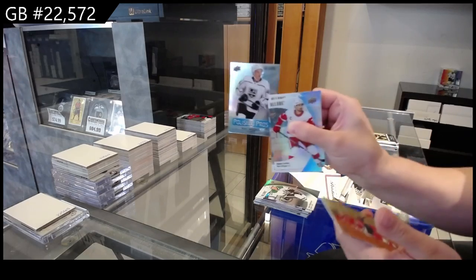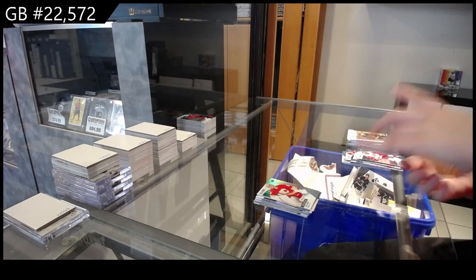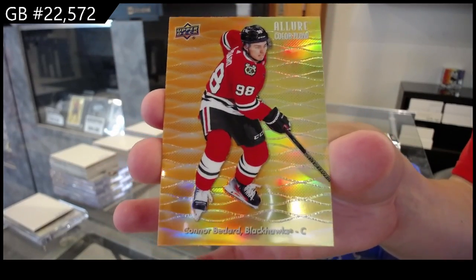Black Rainbow for Dallas of J-Rob, Polished Prose for LA of Mikey Anderson, Rookie for Calgary of Dustin Wolf, and an Orange Yellow for Chicago of Connor Bedard!